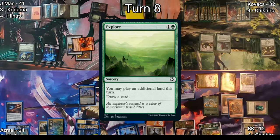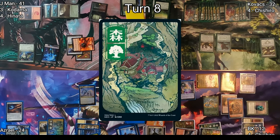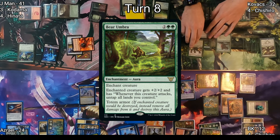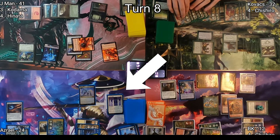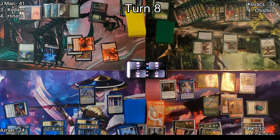Explorer is cast on Kovacs's turn — he can play an additional land and draws cards, triggering Smothering Tithe again. He drops another Forest, then pays extra to cast Bear Umbra on his Phyrexian Hydra. He moves to combat at Azrael, and Azrael decides he does not want nine points of infect and goes for Cyclonic Rift — but I decide I do want him to have nine poison counters.